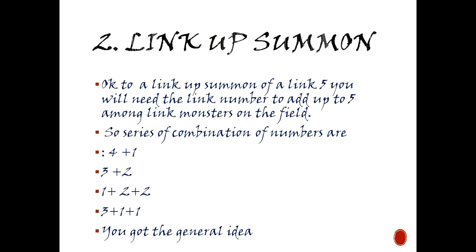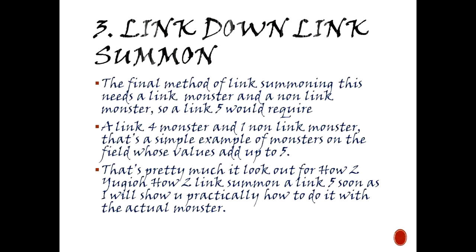Two: link up summon. To link up summon a Link 5, you need the link numbers to add up to 5 among link monsters on the field. So valid combinations include 4+1, 3+2, 1+2+2, 3+1+1, and so on.